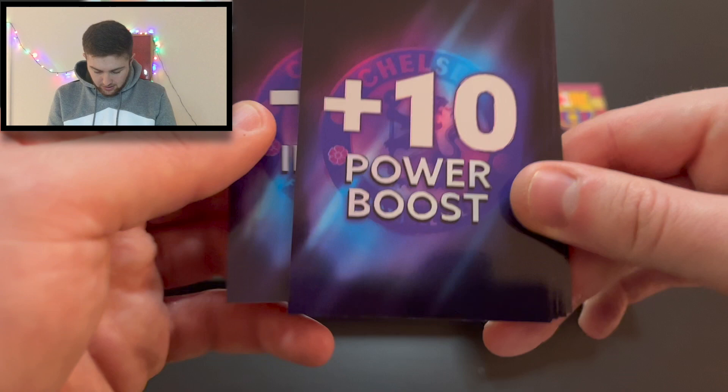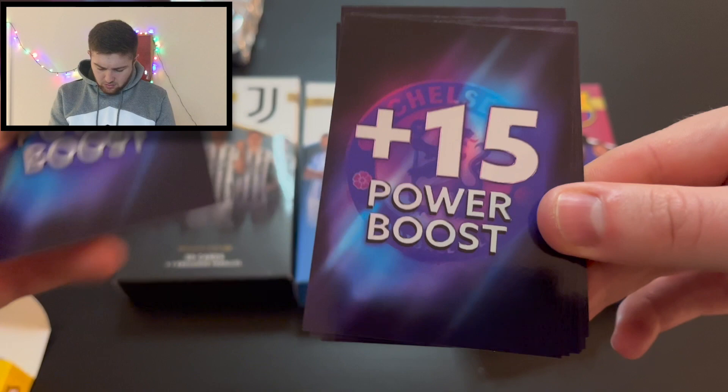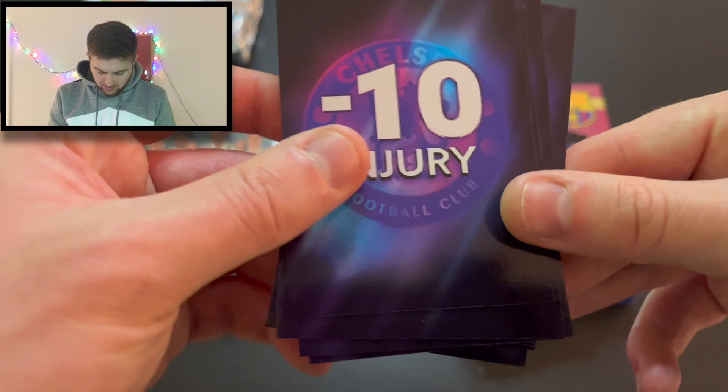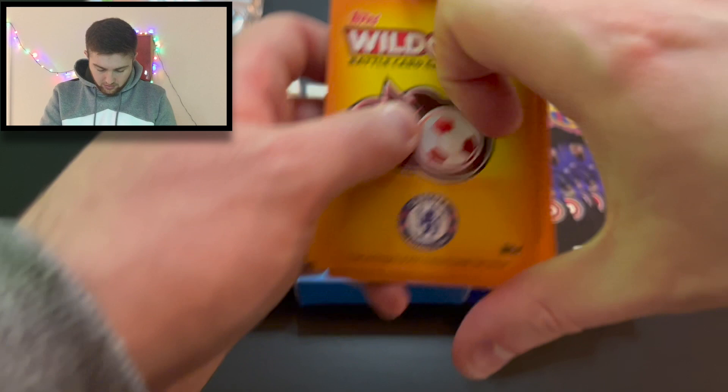There are a few wild cards here. You've got injury minus 10 — I like the Chelsea design on these, really nice. So there's a power boost, big old power boost, injury, power boost, choose a different power rating, instant win, lower score win, substitute player card, injury minus 10, power boost 10. There we go — those are the wild cards. Nice little design on the back of those as well.